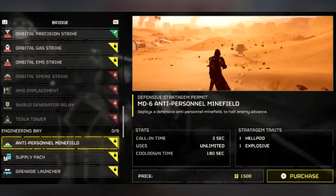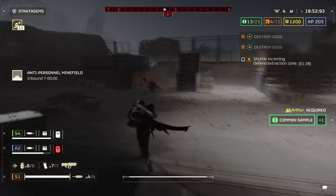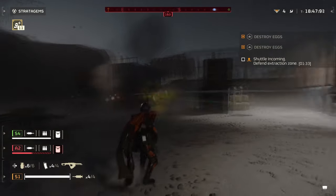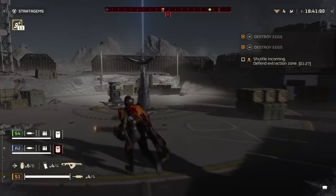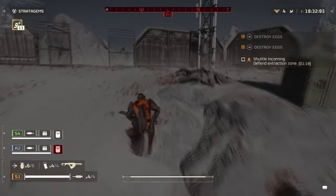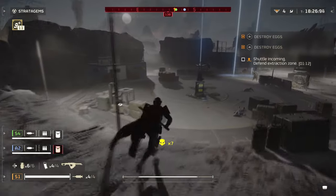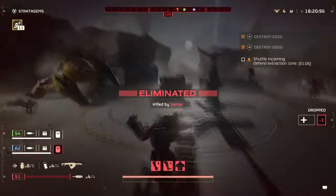The anti-personnel minefield stratagem is a godsend when dealing with non-stop enemies spawning in and you need to deal with a specific activity with full attention. By throwing one down on the entrance to an area you're trying to defend, you can completely deny a zone from enemies — either they go through it and the mines explode on their underbellies, or they avoid the mines and take a roundabout pathway. However, you have to be extremely careful when placing these mines, as putting them on an objective in a panic or through a traffic-heavy area can trap your teammates and blow them up. You can destroy them by shooting them, but this can lead to chaotic movement if the area isn't cleared first.